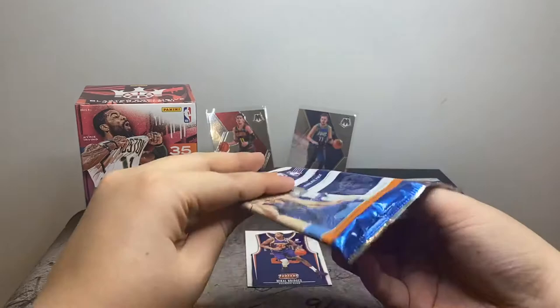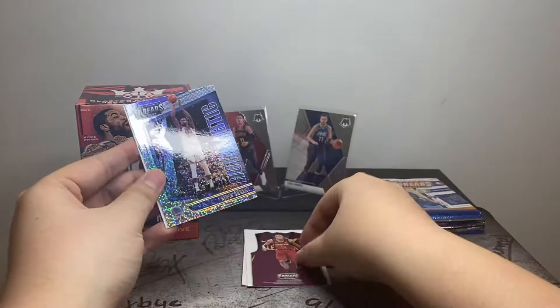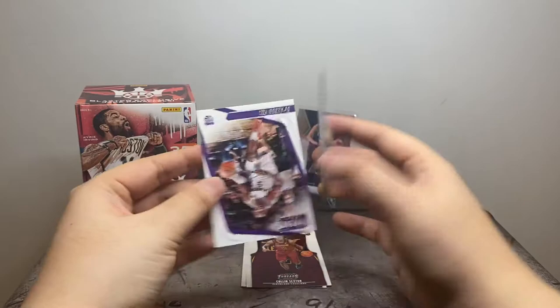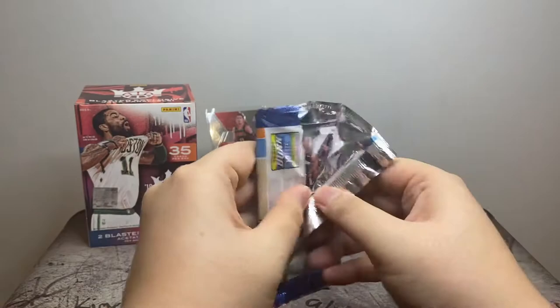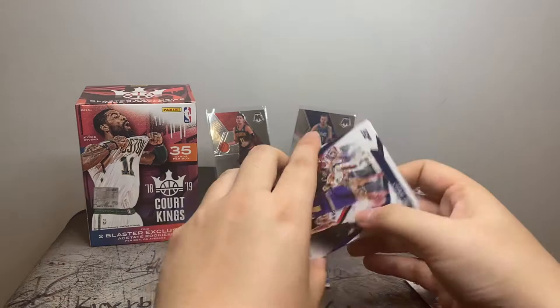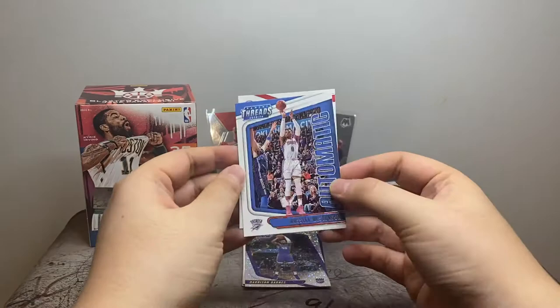Moving on. Jeremy Lin, Devin Booker, Colin Sexton, KD Automatic Dazzle, and De'Aaron Fox. Next pack: Joe Ingles, Klay Thompson, Harrison Barnes Dazzle, Westbrook Automatic, and John Wall.